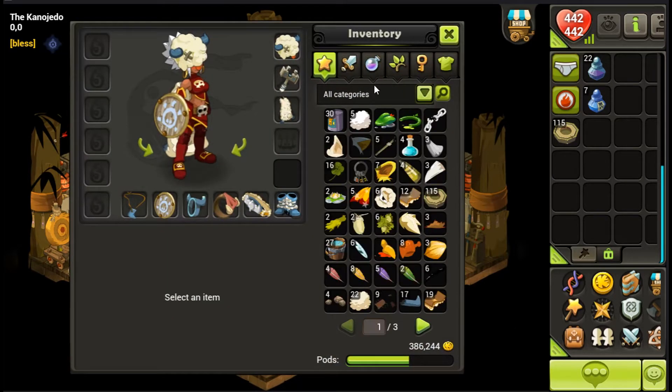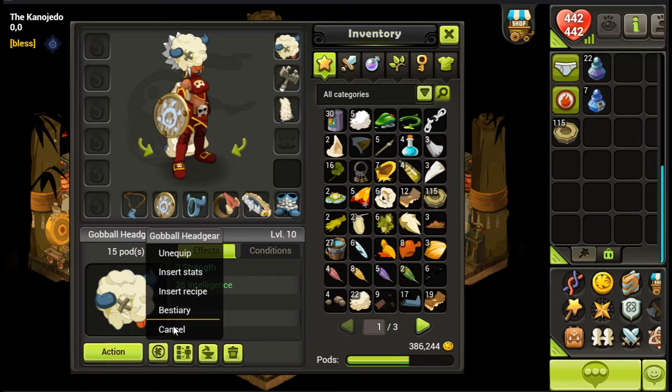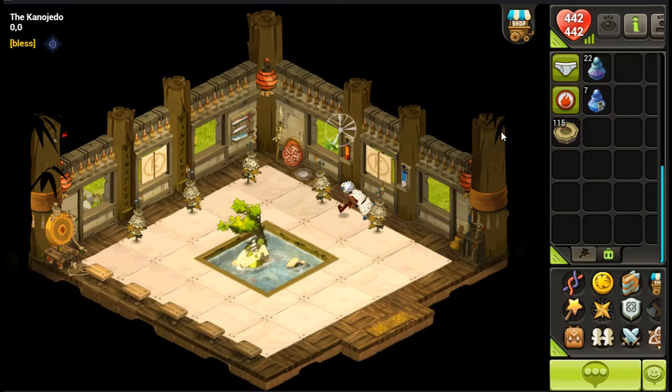On this Dofus Touch I don't have too much, but I actually have a lot of commas — 386,000. I did it by fighting gobbles and dropping the gobblehead gears. They have like a 0.5% drop chance, but I did it in big groups so it was like a 5% drop chance.